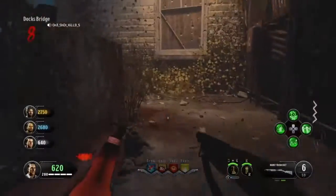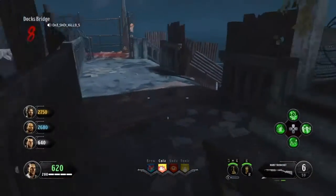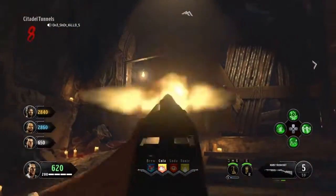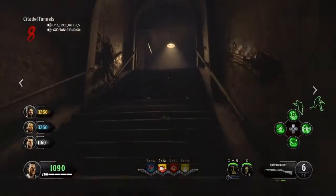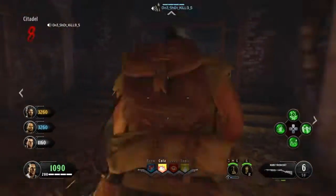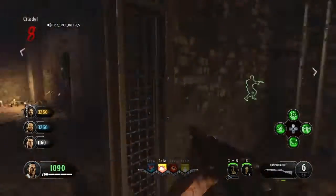Four thousand points for PHD Slider? Oh my god, that's a rip-off — that's a major turn-off for this perk. Four thousand, really? I mean, I guess if you bought it in later rounds when you've got a bunch of points it wouldn't matter as much, but still.